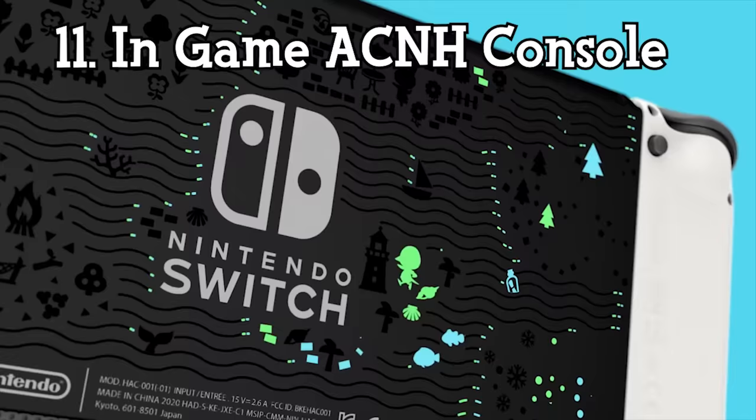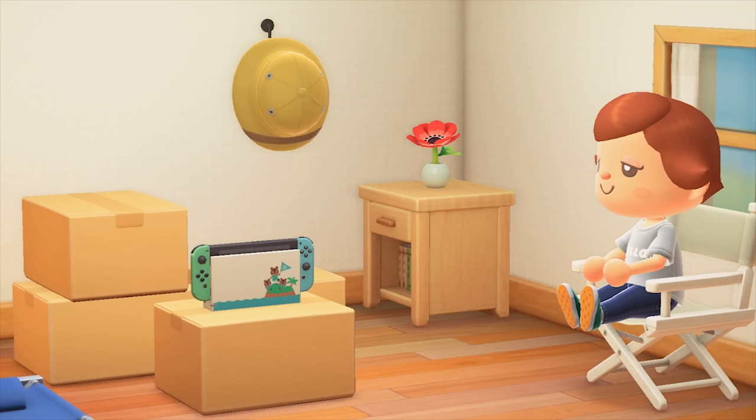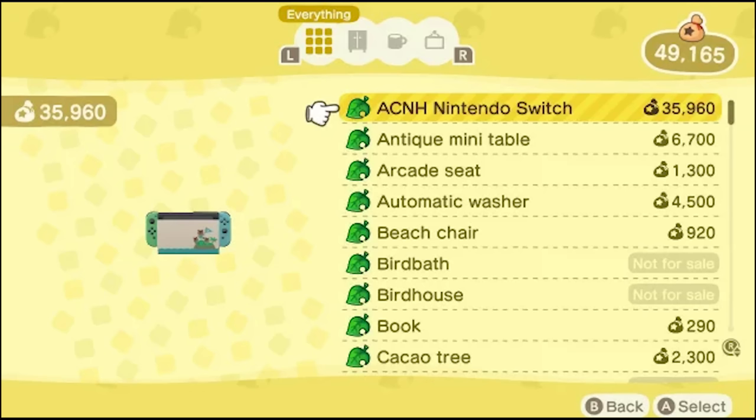If you purchase the Animal Crossing Nintendo Switch Edition, you'll automatically be given a very special in-game Nintendo Switch, which is a nice virtual replica of your console. This is a nice gift from Nintendo, as if you wanted to buy the same item in the game, it would cost you a whopping 35,960 bells.